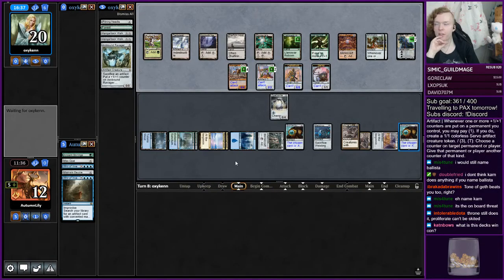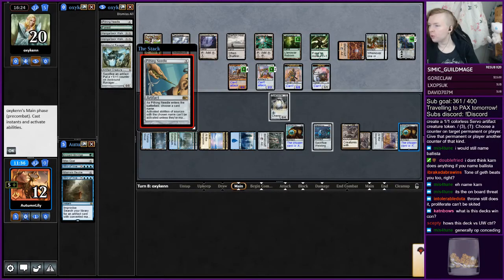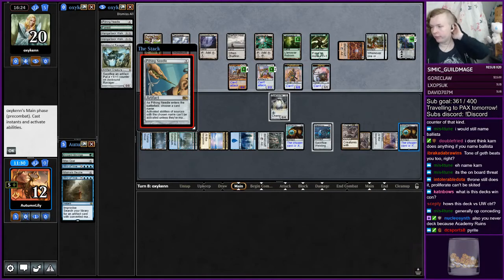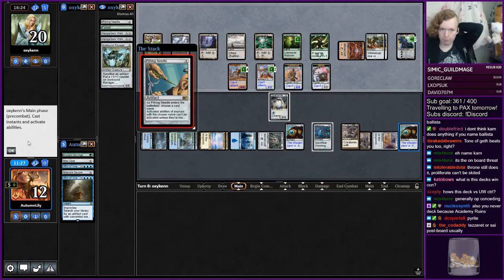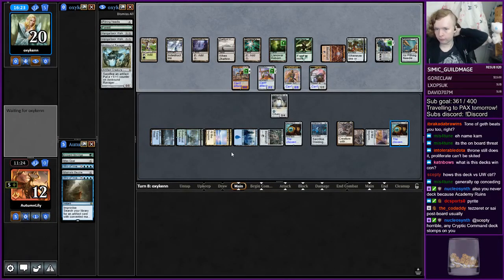What does this deck win on? Eventually you deck your opponent with Ipnu Rivulet. I don't actually know what our win condition is post-board because we take out the Crucible. Yeah, we have a Pyrite Spellbomb, right? So at some point we need to find Pyrite Spellbomb and start shooting them.